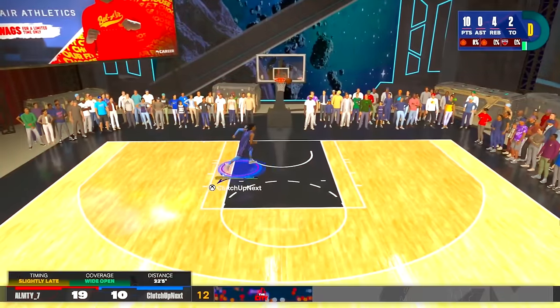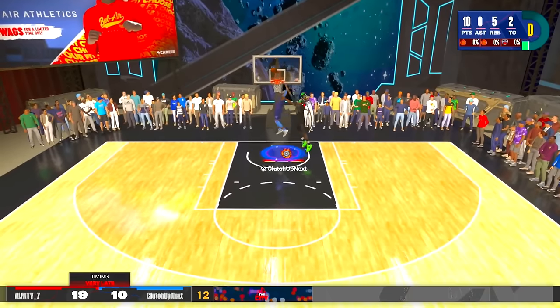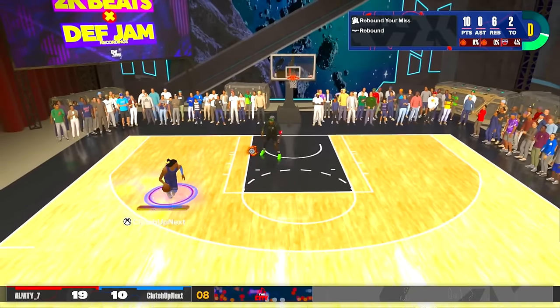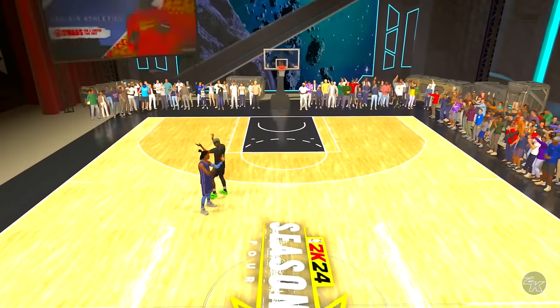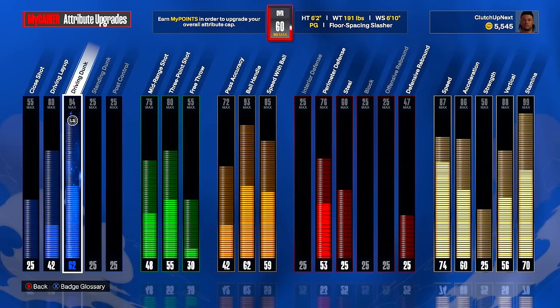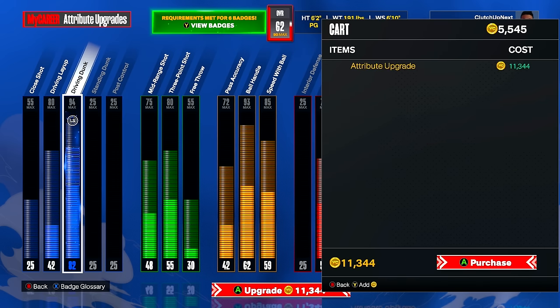This kid just shot the ball from so deep. It ain't over yet. If I just knew how to time this dunk meter, we could be getting more overalls. For our first game, I'll take it. Obviously, the first thing we're going to have to upgrade is our driving dunk. We can upgrade this until we get to a 62 overall. We get an 82 driving dunk just off two overalls, which is going to help us out so much.